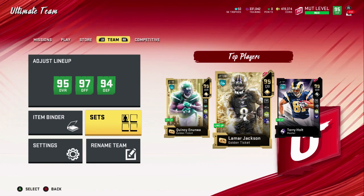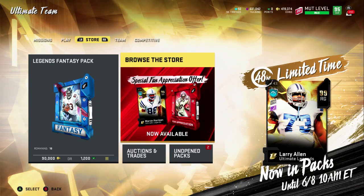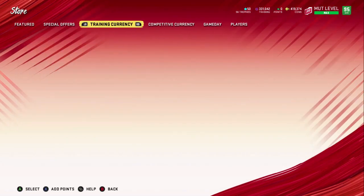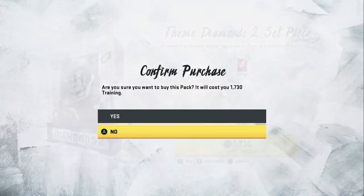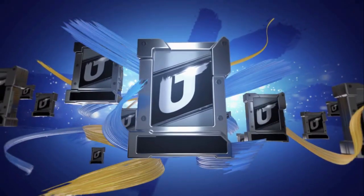First step, you have to have a lot of training — like I have 331,000. Now go to the store and this is when you gotta rip these training packs. These themed diamond twos. Just keep opening them over and over again.